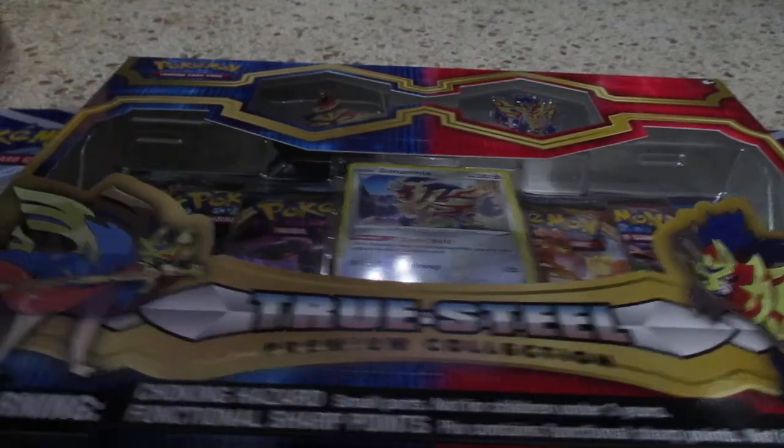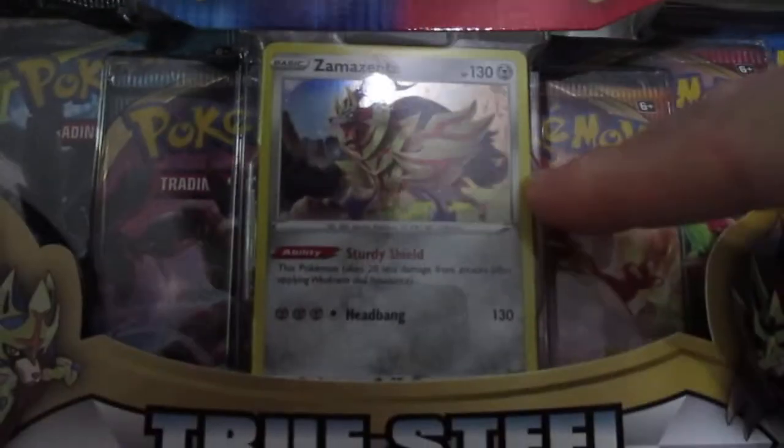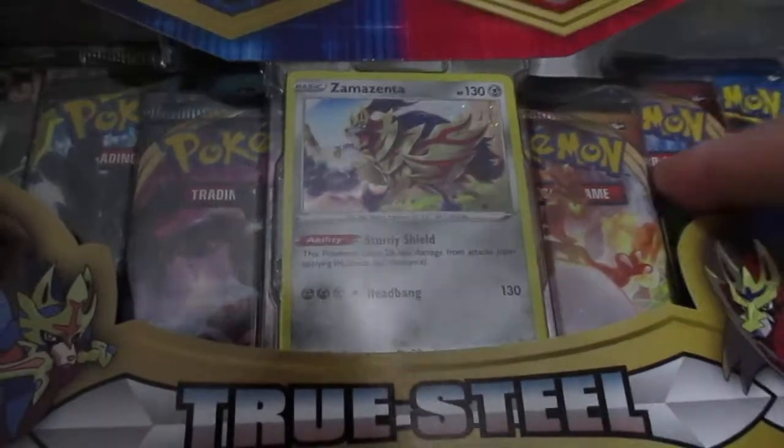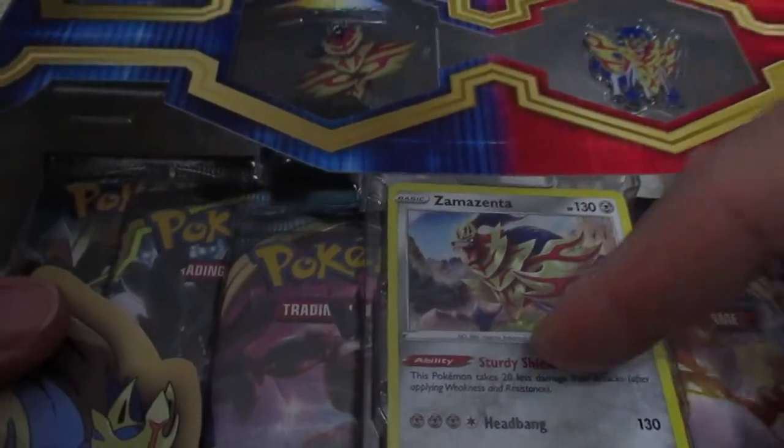Alright guys, welcome back. Today we're going to be opening the True Steel Premier Collection. I ended up grabbing the Samacenta one — it comes with six packs, a figurine, a pin, and a holographic card. So let's open this up and see if we get any good cards.